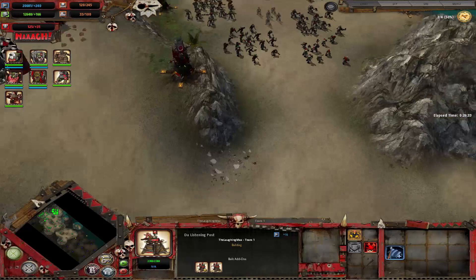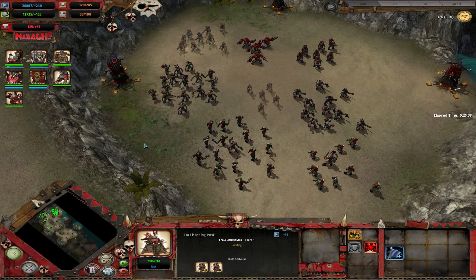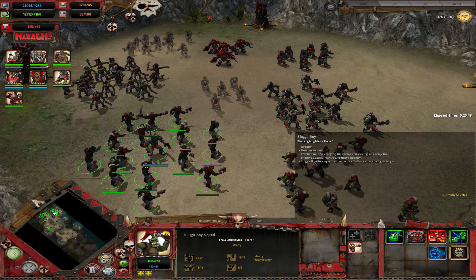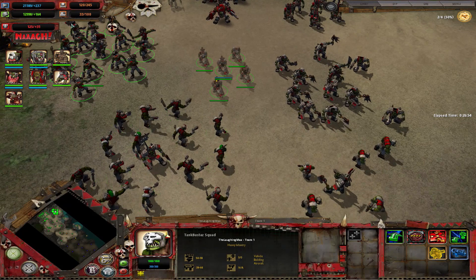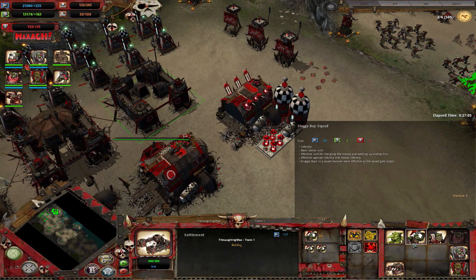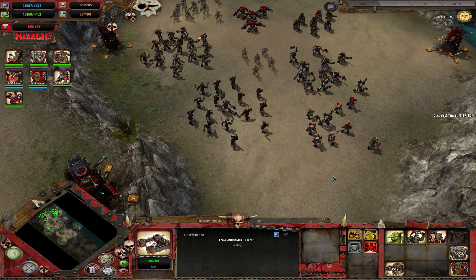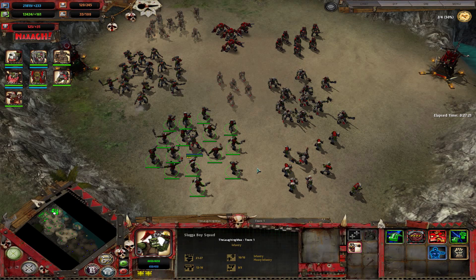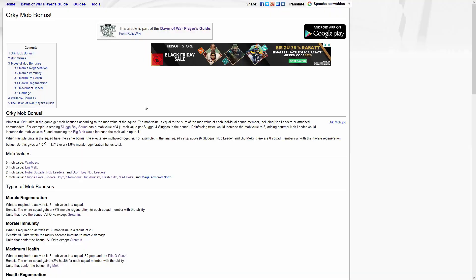Before we start with commanders and infantry, we have to talk about a special infantry mechanic called the Orc mob bonus, because Orcs have more benefits the more units are in a squad. The pop cap is calculated by each individual model, so instead of one squad of 16 sluggers you can have four squads of four sluggers, which allows better micro and more squad leaders — but you get some not-to-underestimate bonuses with big squads. We'll look at the Donner for Players Guide page where it's pretty well explained.